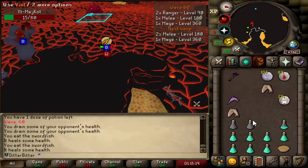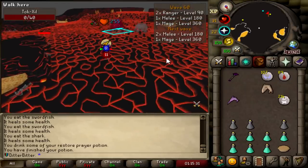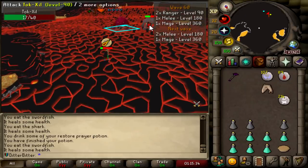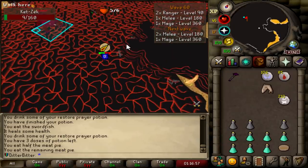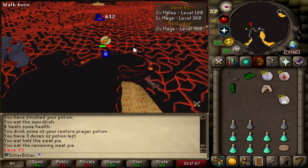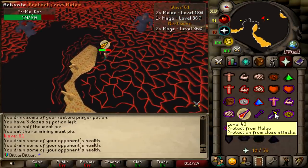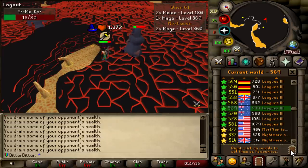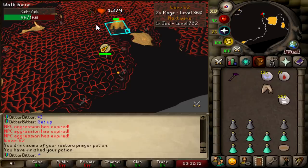I'm literally just getting cucked. I can literally die on the next wave. If I get one hit next wave, I'm quitting. I have one shark. Jad's max hit is a 97. My HP is 92. So there's a very low chance he hits it, and if he does I'm just going to quit. It is what it is.